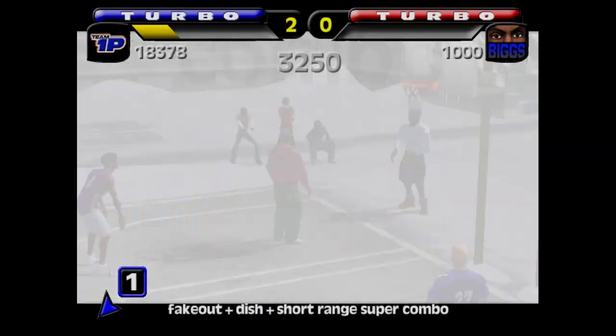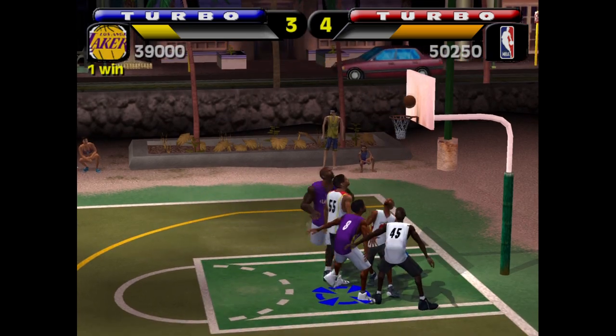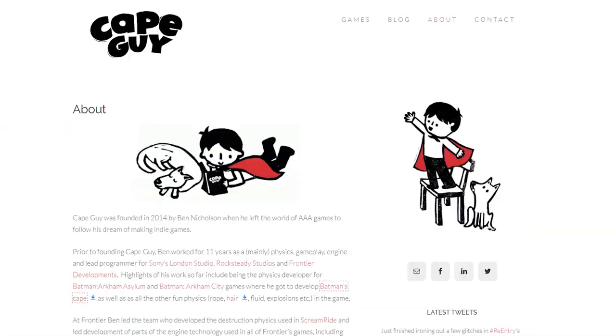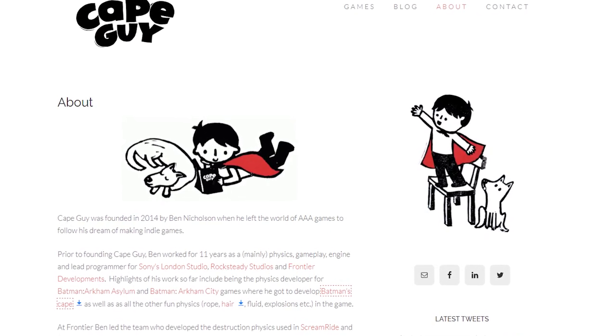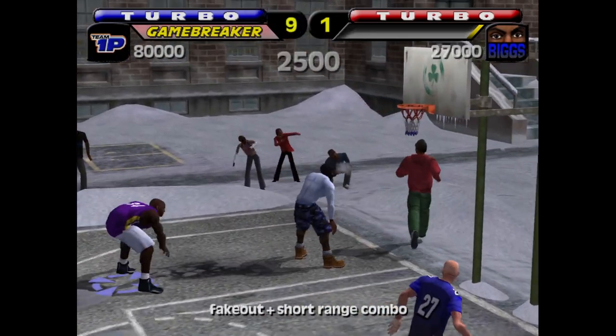There's so much personality here, there's so much showmanship. Both of these games came out in the same year, yet NBA Street looks superior despite being the arcade alternative. Even taking a look at ball physics — the ball bounces and rattles around the rim, and even the nets react in a realistic way. Let's give some love to the guy who worked on the nets in NBA Street.